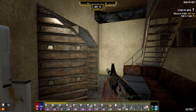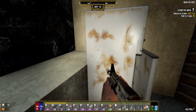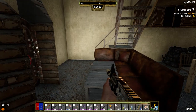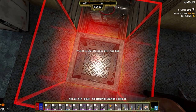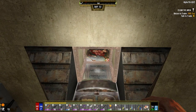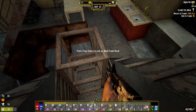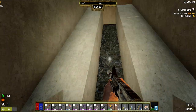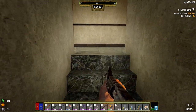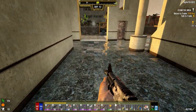Hey everybody, welcome back to the channel and another episode of my Darkness Falls series. We are still in the basement of that house. I cleared out all of the electrical stuff except for this — for some reason I couldn't hit this. We're going to get out of here today. There was a ton of zombies when we were finishing up yesterday, but it sounds like most of them are gone now. I've got 7 skill points to spend too, but I haven't decided where yet.